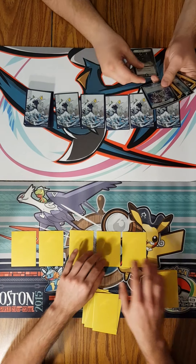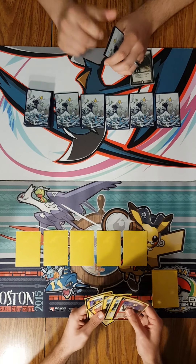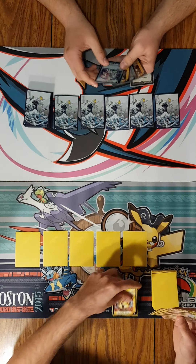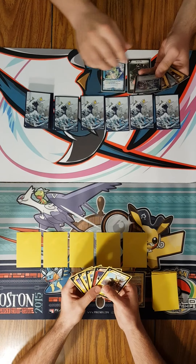That's an easy first turn. Terrapit mana, end turn. I'm gonna play Naryal into mana, end turn. We're gonna go Lancer into mana, end turn.